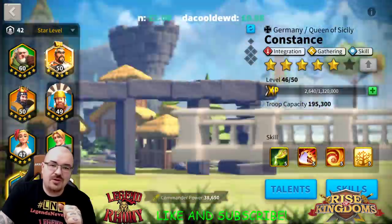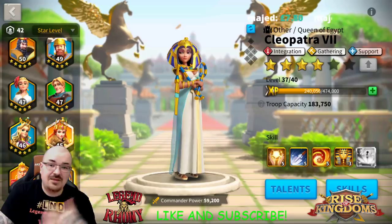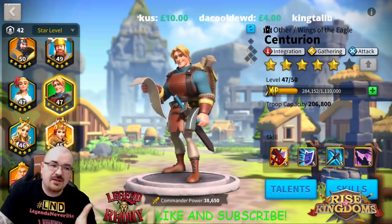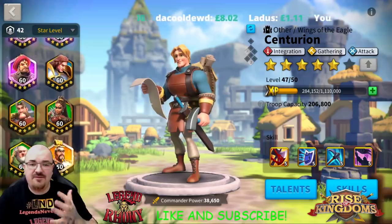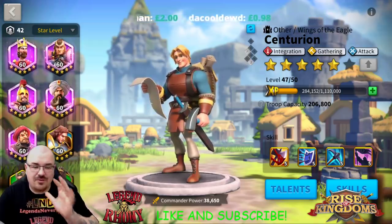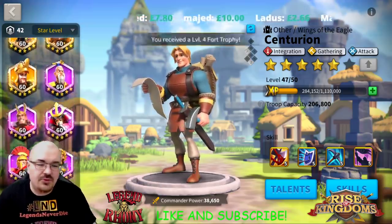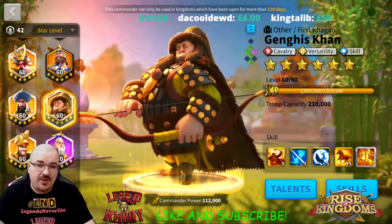You need to select Leadership, Integration, Integration, Integration — there are at least four, actually five gatherers that have Integration, including Cleopatra. All this normal equipment can be made useful — just place it on your gathering commanders, especially the main ones you send out on gathering. There's no reason to dismantle it because the gray materials you get back mean almost nothing. Keep the equipment, get some gathering speed and benefit from it. Green equipment still has utility too, so no reason to discard it — use the gray gear for gathering.